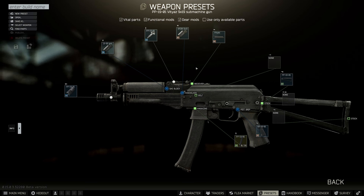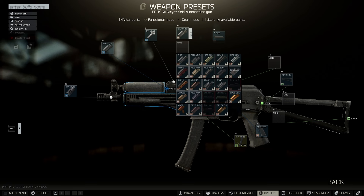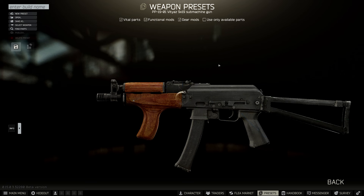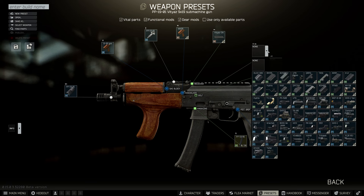Edit Preset is fine — just get your workbench to level one. Then we want to change the handguard straight away to the WASR, which is the wooden foregrip. Then we want to go and do our dust cover — we want to get the Vityaz SN dust cover.